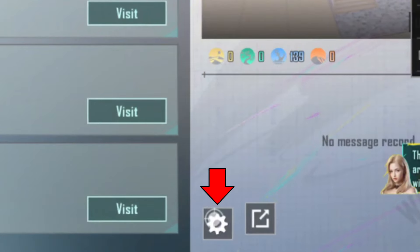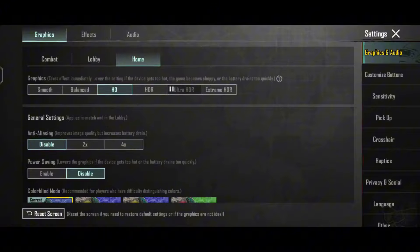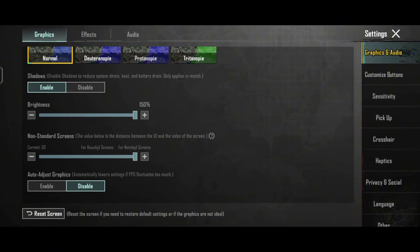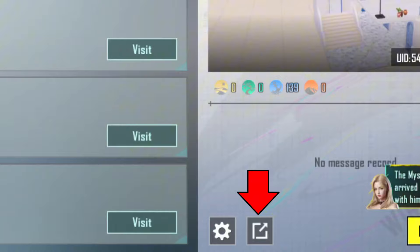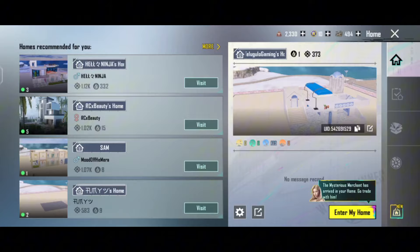Next is the settings. There is a graphic settings here. We have a default name — if we have a name, we will change the name. We will change the settings here. Next, we will click the share button here. This is the general option. Next, we will check the home site.